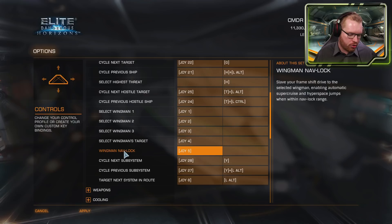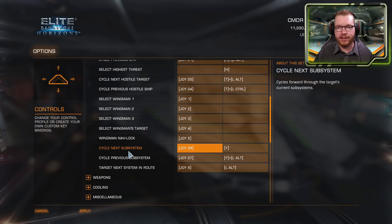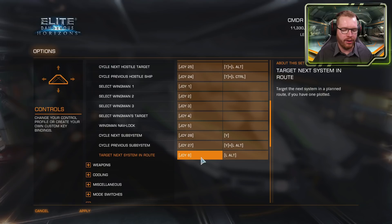You can engage navlock onto a targeted wingman — handy when someone says 'drop on me.' Cycle through subsystems to quickly find a power plant or thrusters, which works great on a scroll wheel. Finally, I highly recommend setting 'target next system en route.' When exploring, after scanning a planet, instead of re-plotting your route, just press this button and the next system in your plotted route is selected immediately. A massive time-saver.